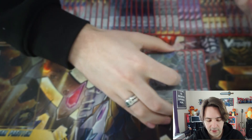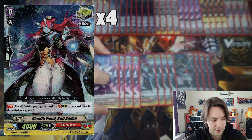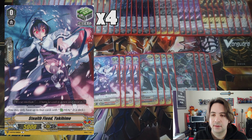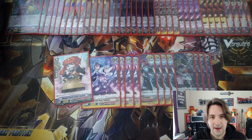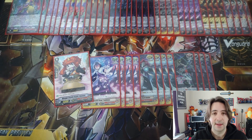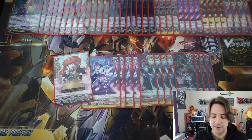For the remainder of our triggers we have four draw PGs, four stride crits, four heals, and Goemon as the starter because he's the best starter in Murakumo. I'm running the stride crits because ideally I don't want to have to use Tenma to stride — I want Tenma on the board, putting them back into the deck with Tanba and calling them back out, because it is so good and so easy to abuse in this deck.